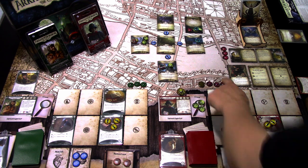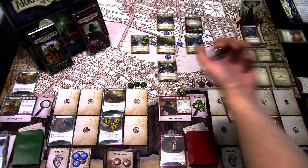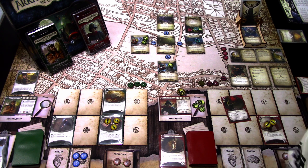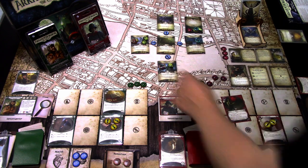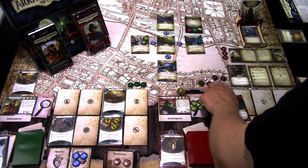Investigation phase — starting with Stella. We investigate: testing three versus two, it's a minus five — we fail. We use Stella's ability extra action and investigate again: minus three, fail. Investigate a third time — there's a zero, so we get one clue. We now have four of the six clues needed to advance.